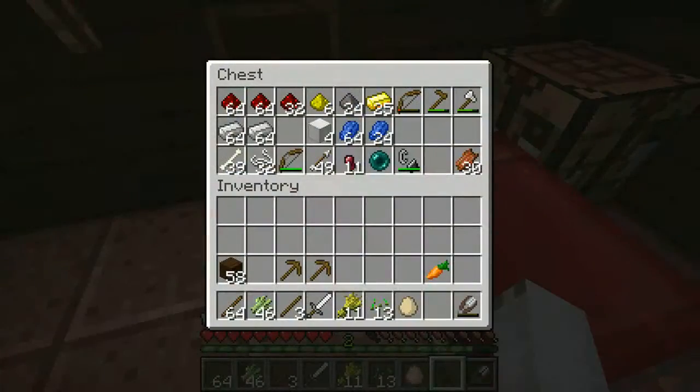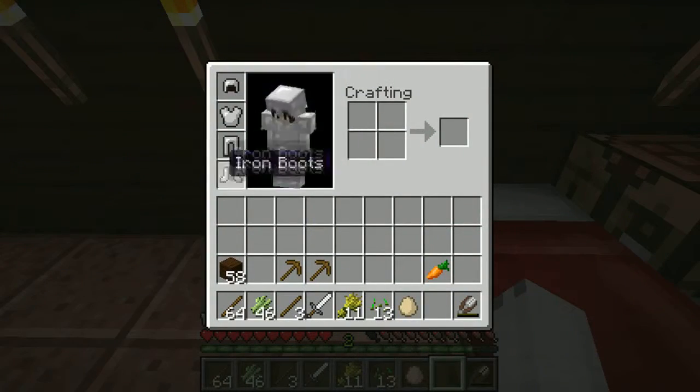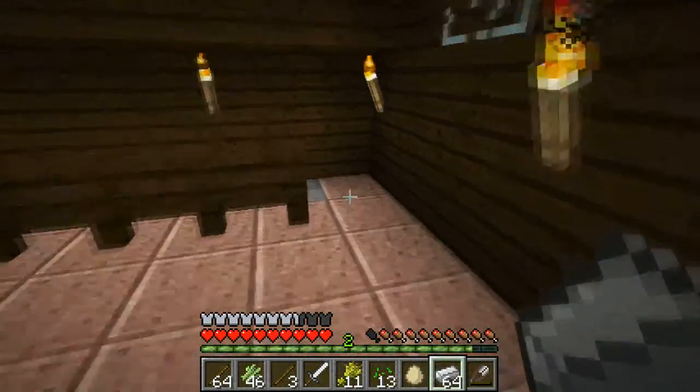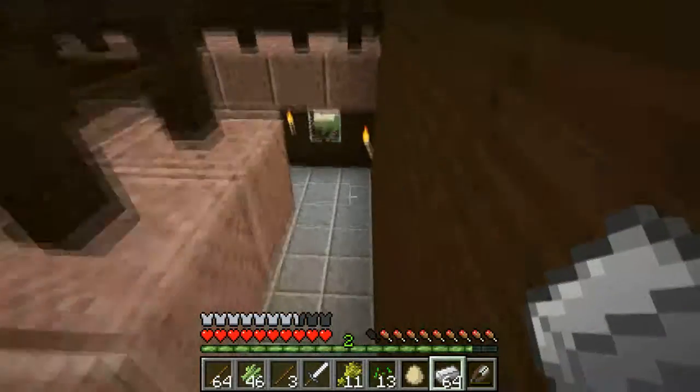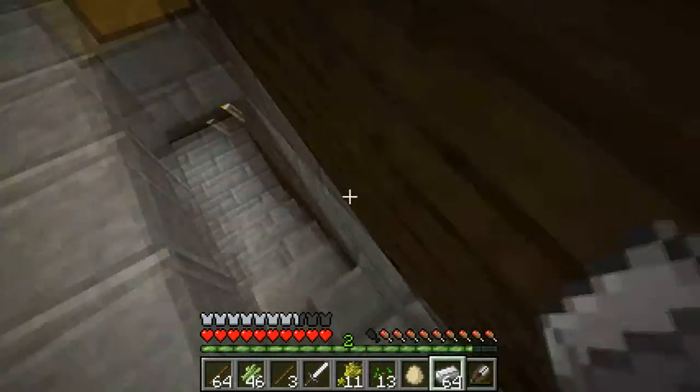We're going to need some supplies so that we can go mining. We do have armor, so that's good. We don't know how many iron pickaxes we want to make, so we'll just grab some of this iron. Did I grab wood? Yes, I did get some wood. Okay, so we are going to go and create some of the stuff.